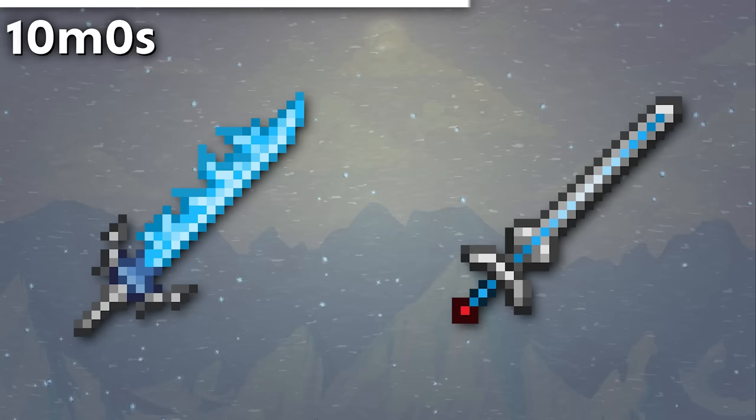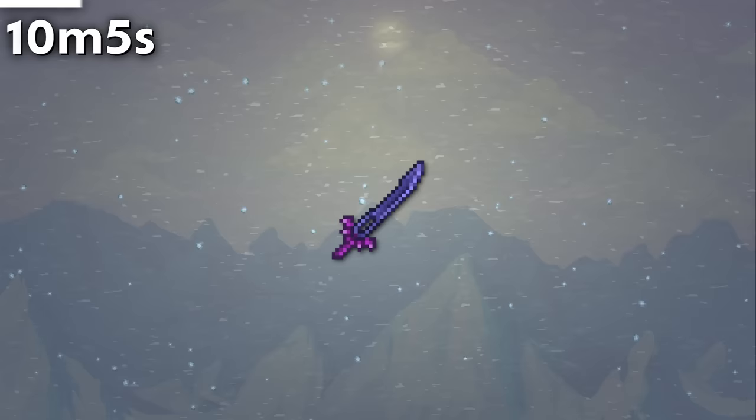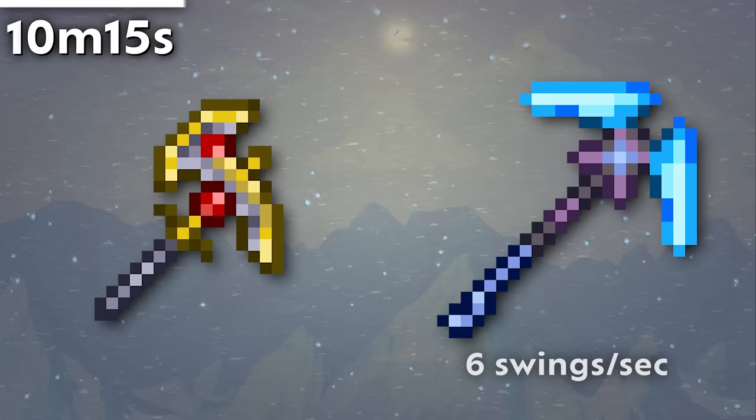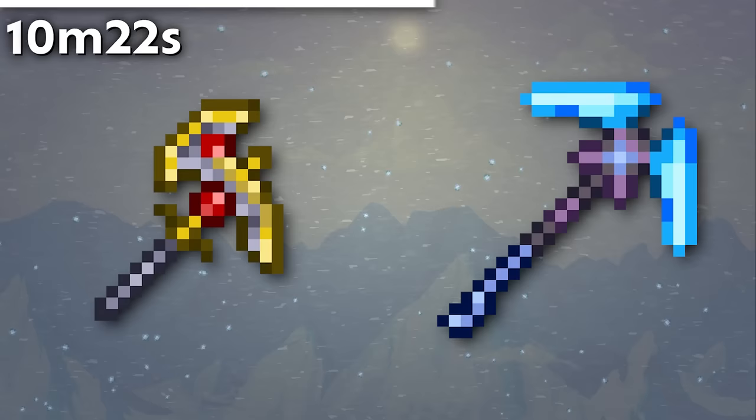The Frostbrand and Beam Sword are known for making a sound when their projectiles are ready to fire. However, this was removed in 1.4.4 when their projectile cooldowns were reduced significantly. The Enchanted Sword and Star Fury still make this sound. The Night's Edge originally didn't have holes, instead looking like a semi-tattered blade.